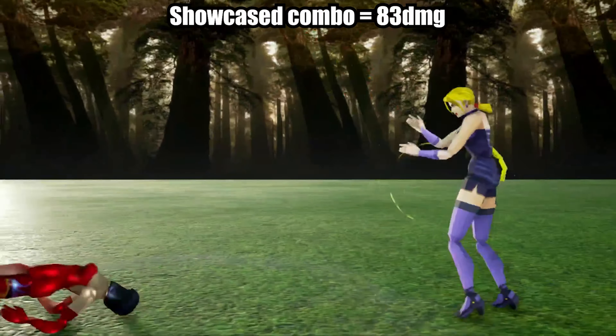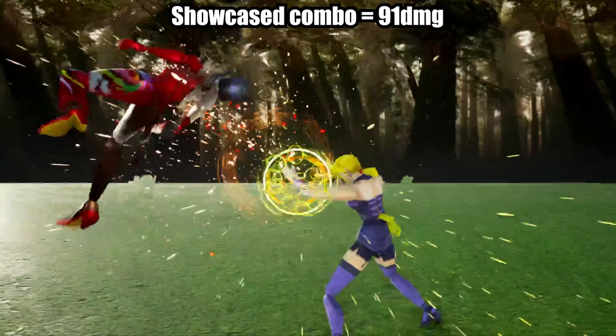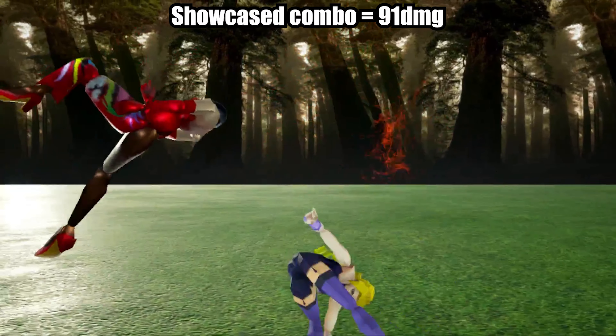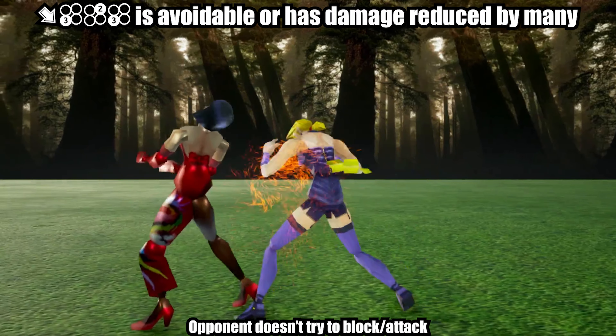While nothing is generally blockable while backturned, they can try to turn around or act in ways which can disrupt what you're doing, or what you're doing might just plain whiff. So it's good to know what you can do and what you should do against each character.